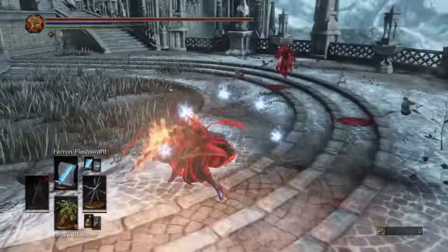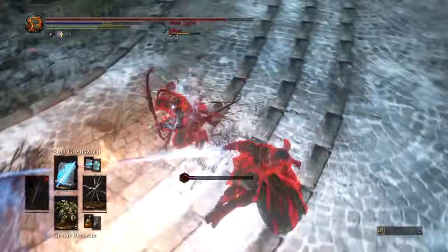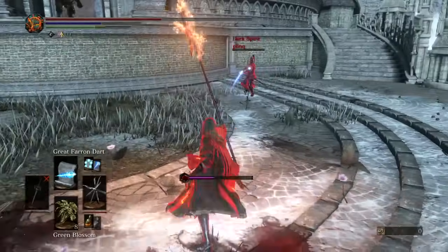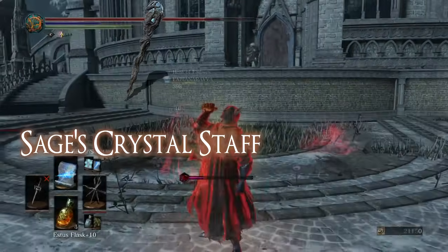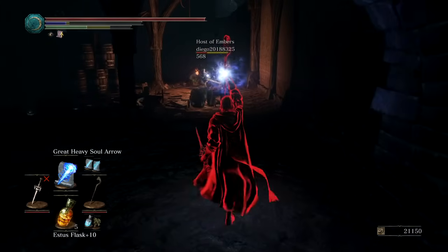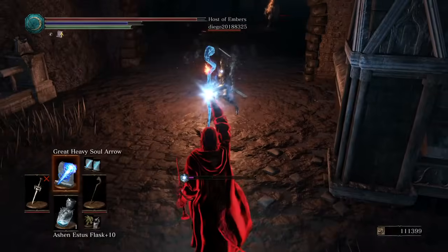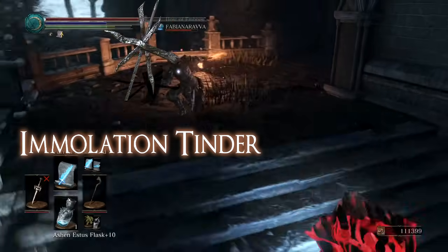A sorcerer is a walking target without his staff. Staffs have different spell buffs and casting times. I'm going to mention the best at high intelligence only. The first is the court sorcerer's staff — it is one of the best in terms of damage and consistency. The other is the sage's crystal staff, which has better damage when buffed via its battle art and when you have over 50 intelligence. After using both, the court sorcerer's staff is the better general option and starts to shine after 40 intelligence. Next is the Murky longstaff — actually the emulation tender — a halberd that can cast sorceries with its heavy attacks and is your best option for weapons that cast sorceries.